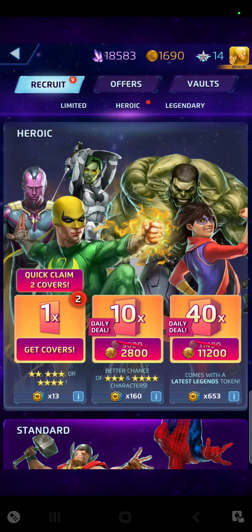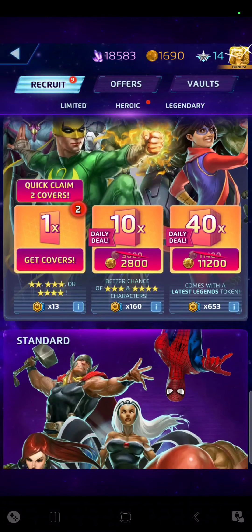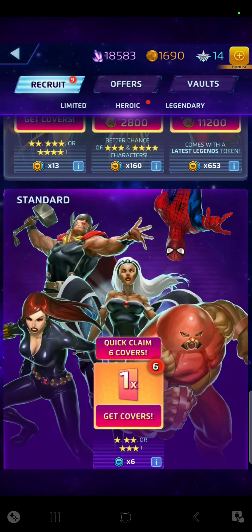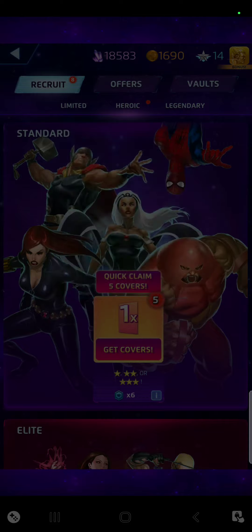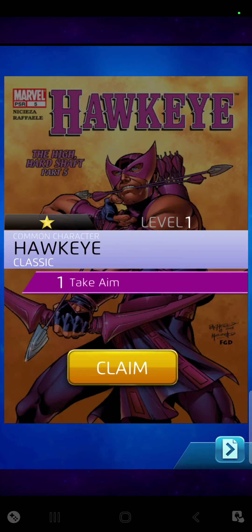So first I have two heroic packs — you can get a two, three, or four star from those. I also have standard packs where you can get a one, two, three, or four star. I'm going to do the standard packs first and then the heroic after. Storm — I have a ton of Storm covers I've been collecting. I only have a couple characters I actually use; I think I got a five star and a four star. The unfortunate part is it costs a lot of crystals to power up your superheroes or villains.